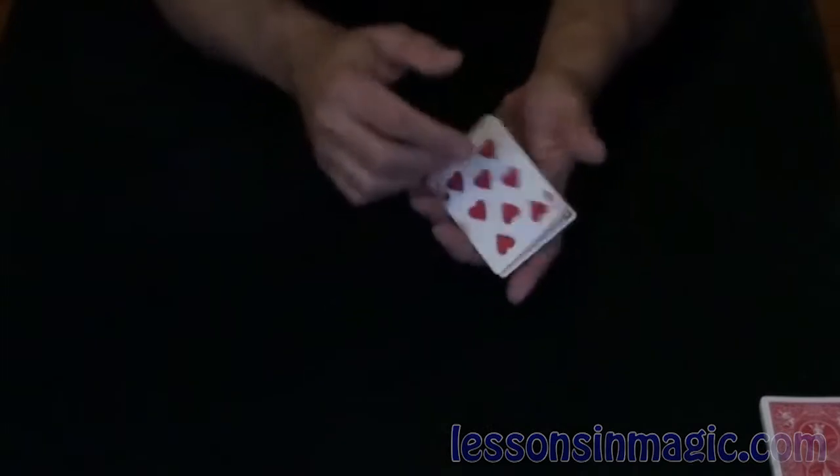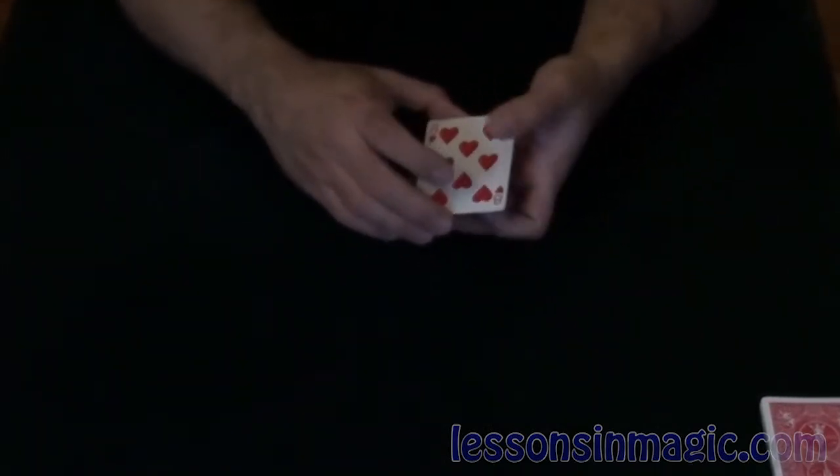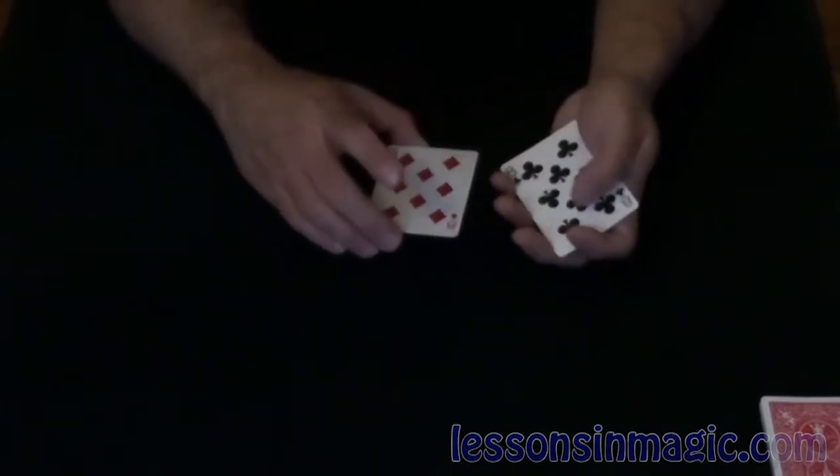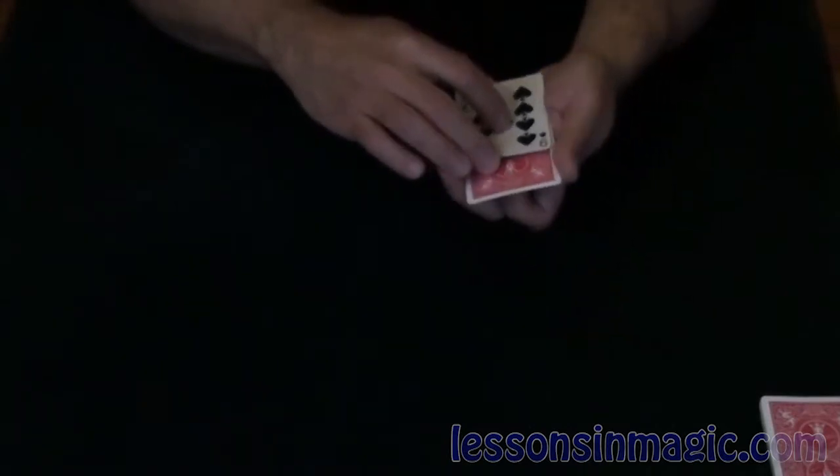And representing the Transporter are the eights, because they look like little transporter pads. So that works out well. I've got the Eight of Hearts, the Eight of Clubs, the Eight of Diamonds, and the Eight of Spades, and Captain Kirk, the Nine of Spades.